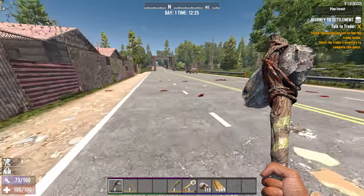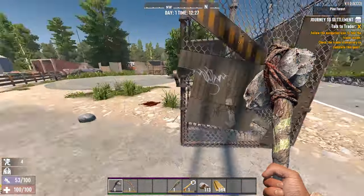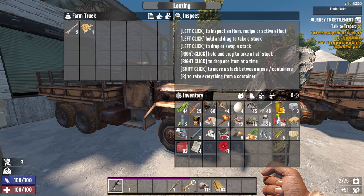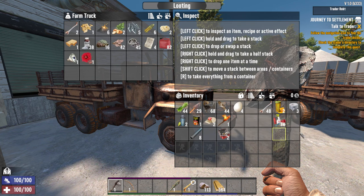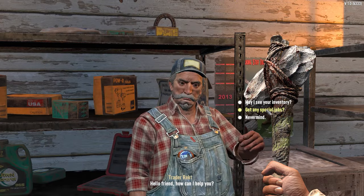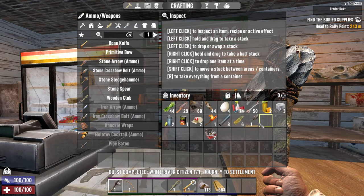Here's our trader — it's always going to be Trader Rekt. Sunny side up himself — let me tell you, this guy is a piece of work. Search all of his stuff; we're going to rob his compound but first we're going to dump some stuff off in this truck. There's a medical journal, 10 more Dukes from cash registers and ATMs. Dump paper and gas — we won't need gas right away. Duct tape, plastics, and pipes we will keep.